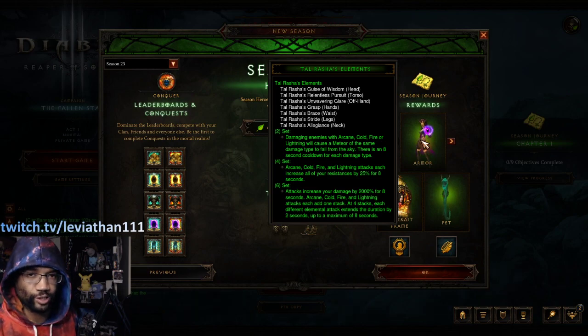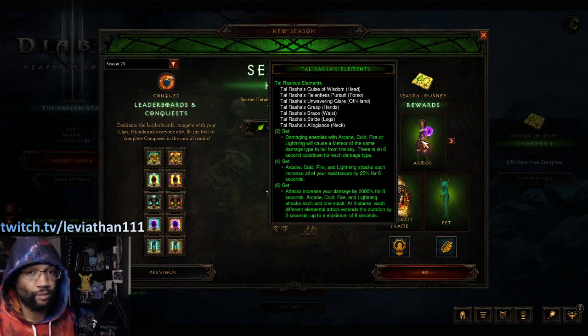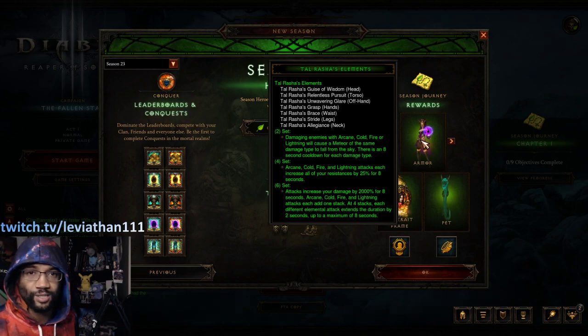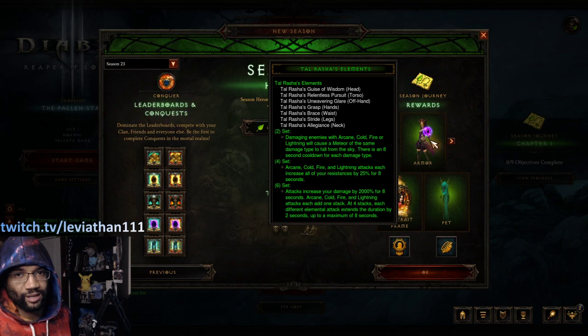We've got Tal Rasha for the Wizard. This one should be interesting because there's been some theorycrafting around the changes to the Firebird set — maybe doing a four-piece Firebird, six-piece Tal Rasha. So you might be getting a head start on what could be an interesting build for the season. Keep your eyes on the theorycrafters that love the Wizard; we'll see what concoctions they come up with once the PTR is done and the patch goes live.